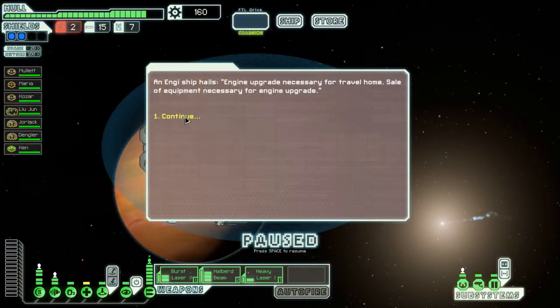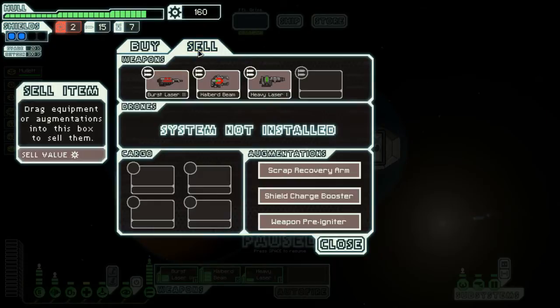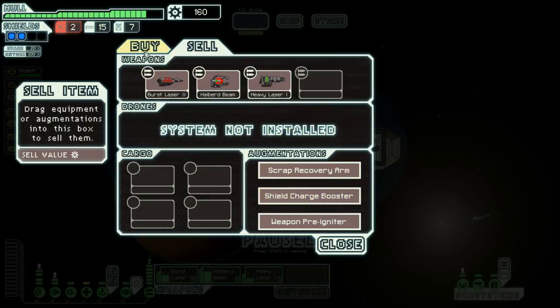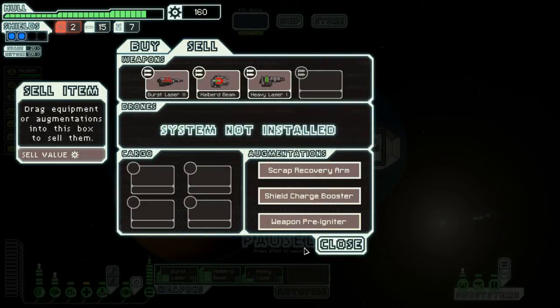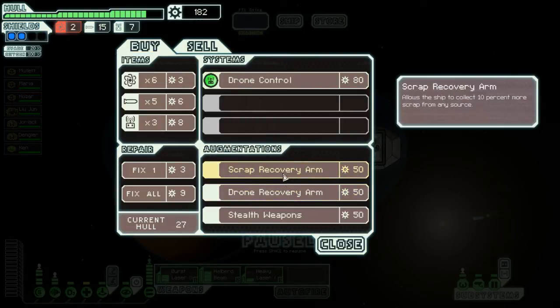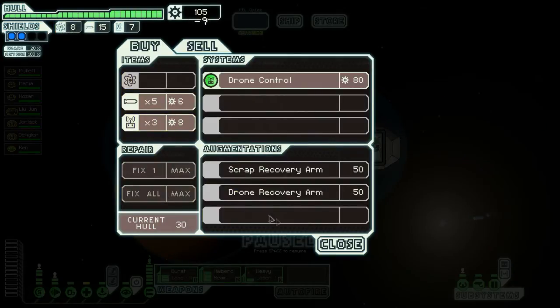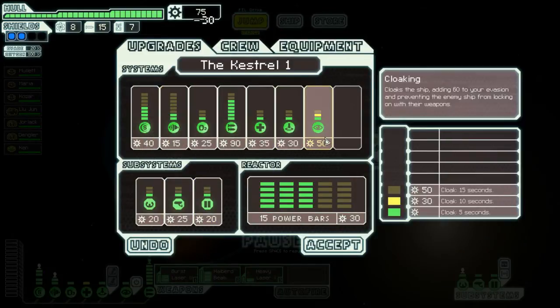NG ship, NG upgrade necessary for travel home, sale of equipment necessary for engine upgrade. Stealth weapons - I think that's the one we were looking for. We're gonna get rid of the shield booster and buy these stealth weapons. Sorry if there's noise in the background, my cat has decided it is playtime. Shield booster gone, stealth weapons purchased, more goodies purchased, full ship.